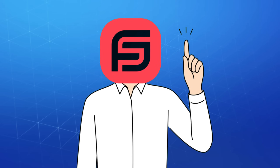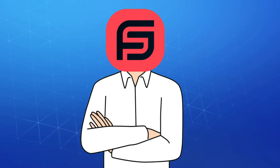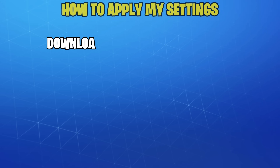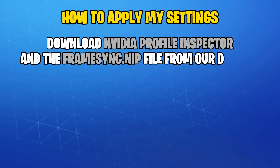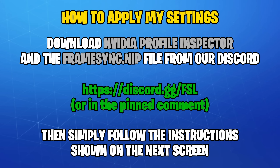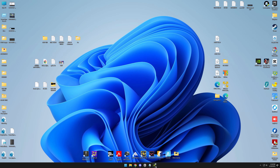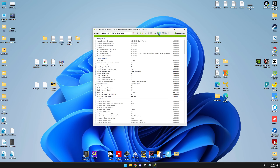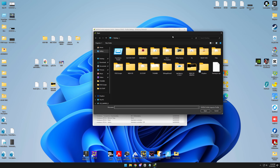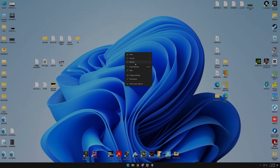To save you some time without making this video 20 gazillion minutes long, I won't guide you through the control panel settings. Instead, I made a ready NIP file that will import all the visible and hidden settings automatically, which you can grab from our Discord. Open NVIDIA Profile Inspector, head to the toolbar, click Import, then Import Profiles, and select the framesync.nip file. Click Apply Changes just in case, then exit the app and restart your PC for the changes to take effect.